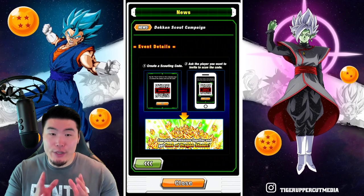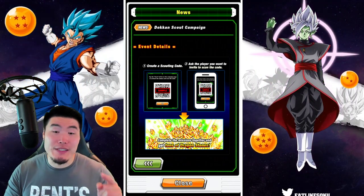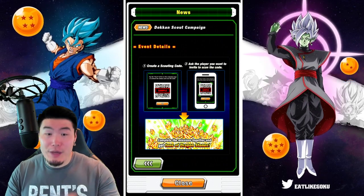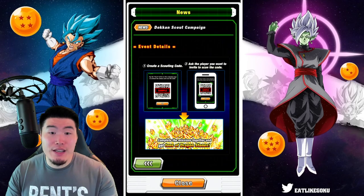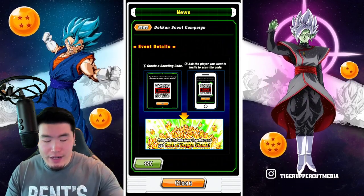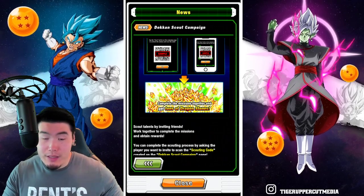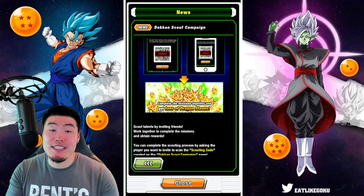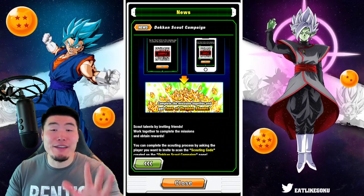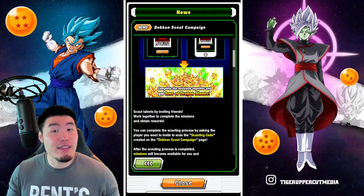Here are the event details and instructions. Step one: you want to create your own unique scouting code. Step two: you send that code to the person you want to invite, and that person has to scan the code through the game. Once that person scans the code, you can both complete missions together to get tons of Dragonstones — up to 50 free Dragonstones per person, which is pretty significant.